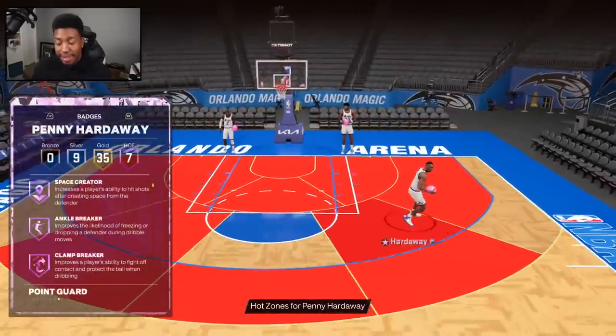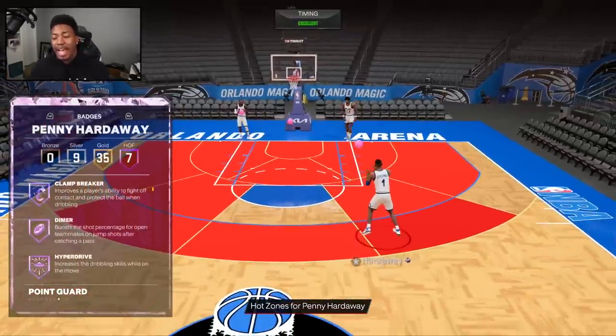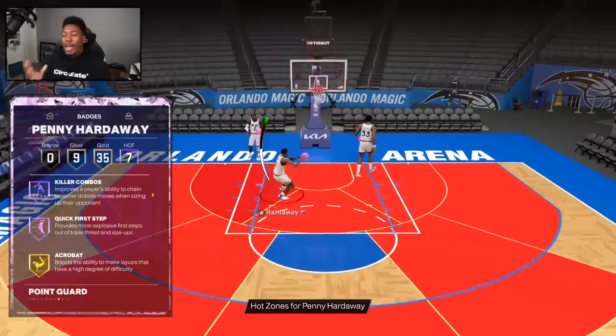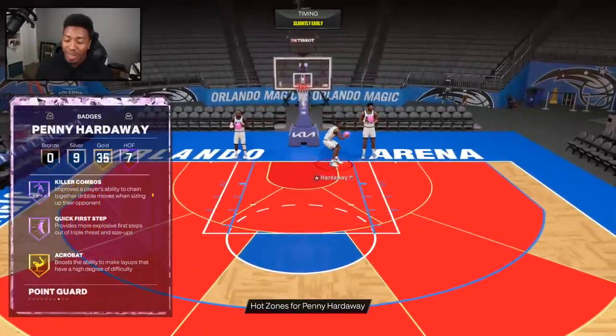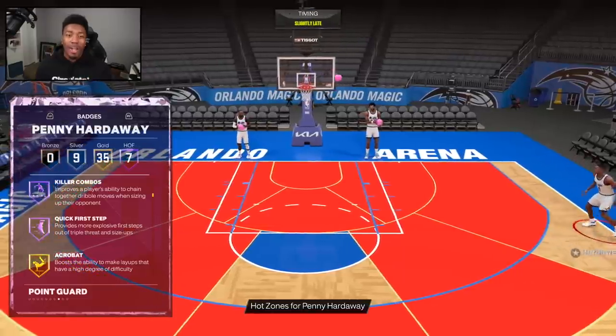You've got stuff like Space Creator, Ankle Breaker, Clamp Breaker, Dimer, Mama, Hyper Drive, Killer Combos, and Quick First Step — that's gonna be huge comboed with that Clamp Breaker. You can also see in the background his jumper, which actually got sped up a little from last year.